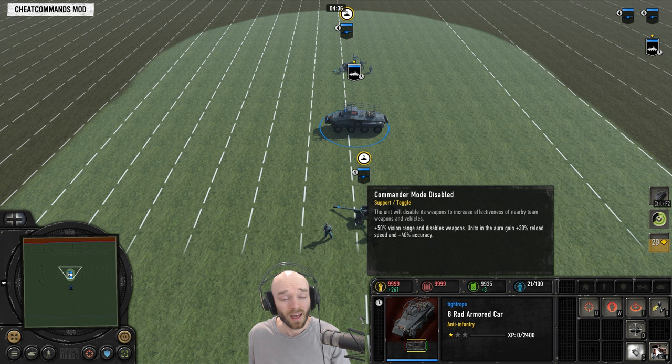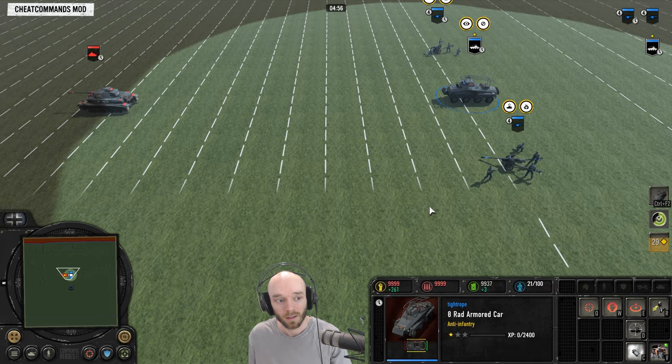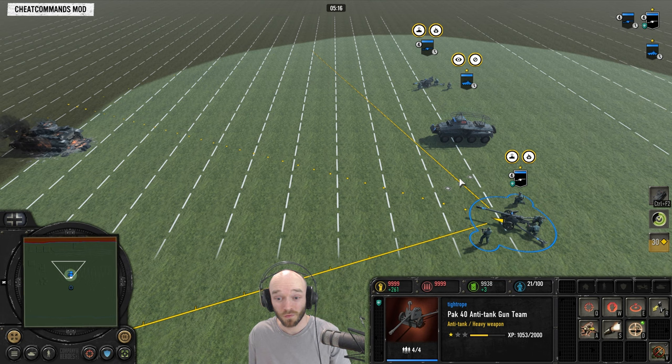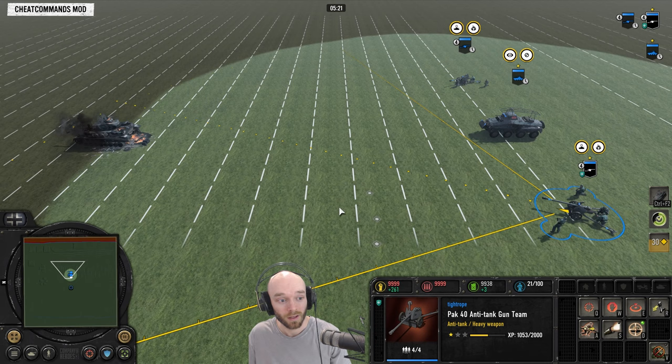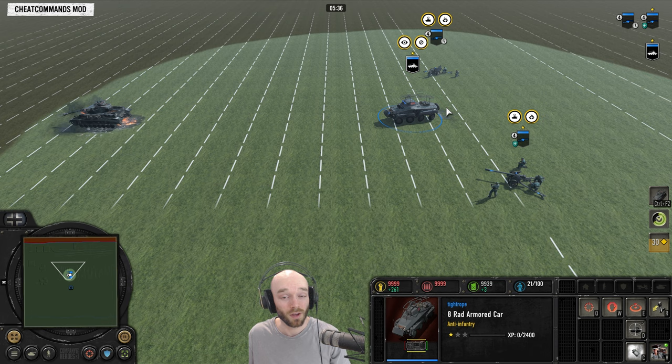The 8-Rad has a new ability — commander mode. You disable your weapons but in exchange you get plus 50% vision range, and units in the aura gain 30% reload and 40% accuracy, applying to team weapons and vehicles. Activating it with two team weapons next to an enemy tank — the reload bonus looks pretty good. Especially as the PAKs start to level up that could be nasty, and with plus 40% accuracy you're not going to miss almost at all. Against mediums you're pretty much guaranteed to penetrate at any range at that stage, and even against light vehicles your PAKs are going to be pretty much pinpoint accurate. I could imagine the 8-Rad spotting for double PAKs being a very strong composition.